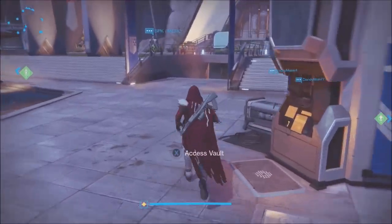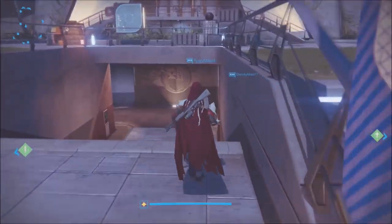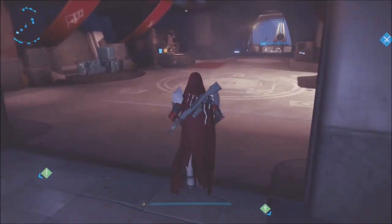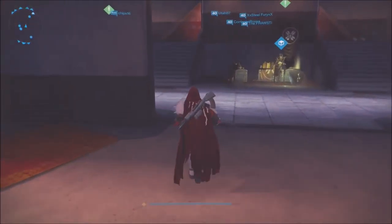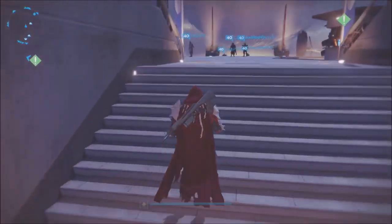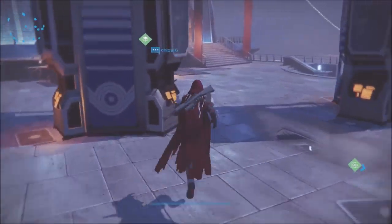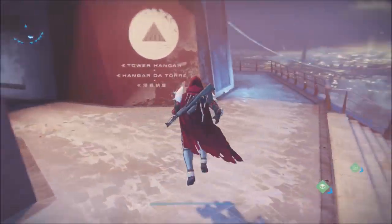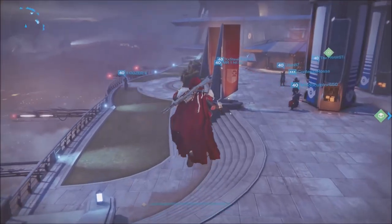That means you can go over to Xur — I think he's down here in the party room — and pick up whatever engrams he sells. Not the heavy ammo ones, but the other ones like the chest piece, and they should decrypt at 310 light. This has been confirmed by multiple people, big streamers, and a lot of my good friends.